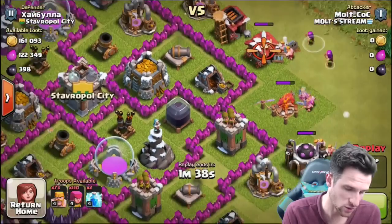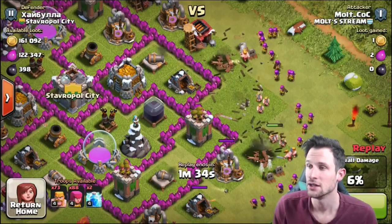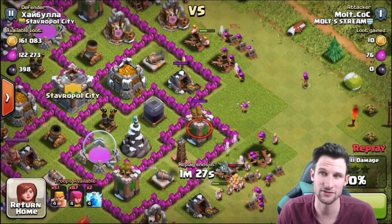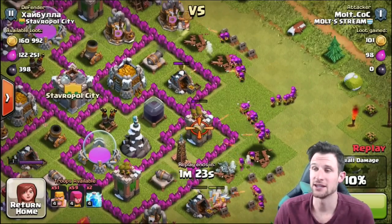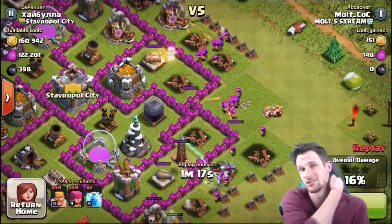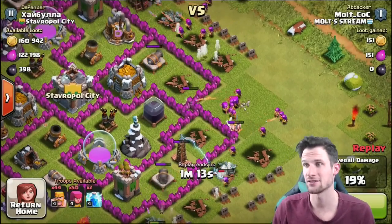All the dark elixir is right there in that base — these are the kinds of bases I'm looking for. I don't care about trophies, I seriously just care about dark elixir. I need to get 10,000 to unlock my Barbarian King, and I don't even think I'm at 4,000 yet, so it's going to be a long push.